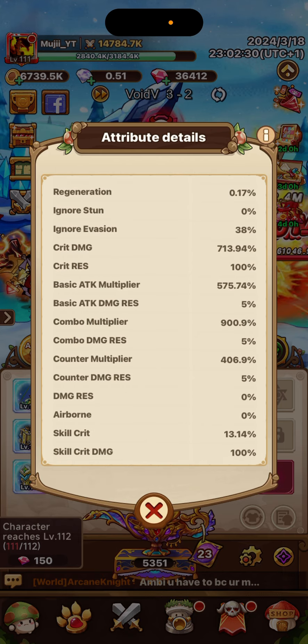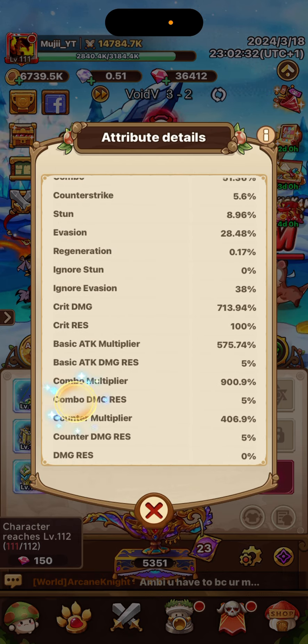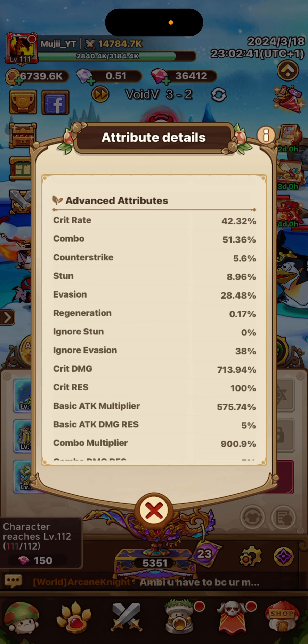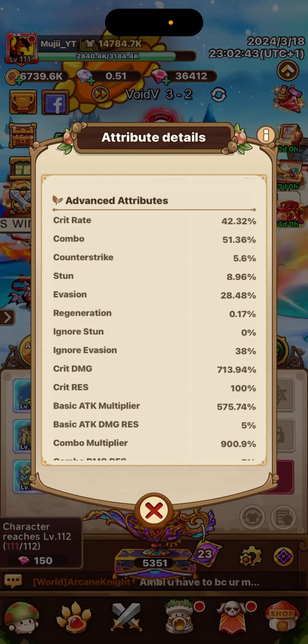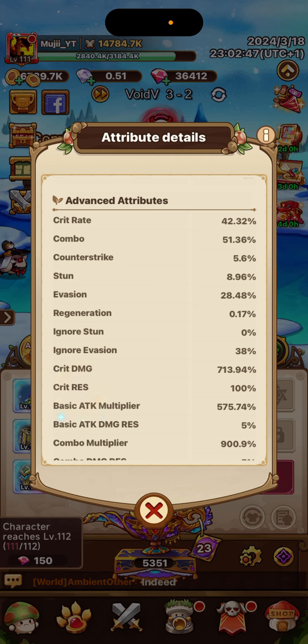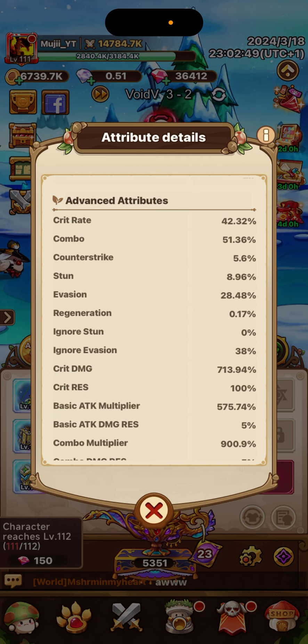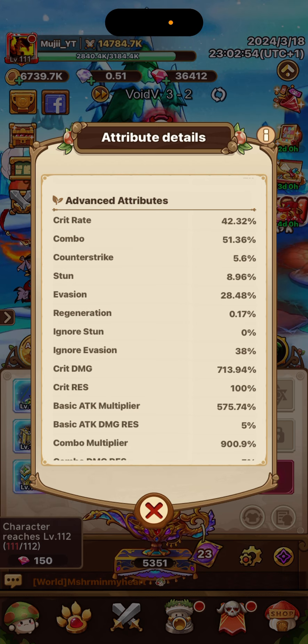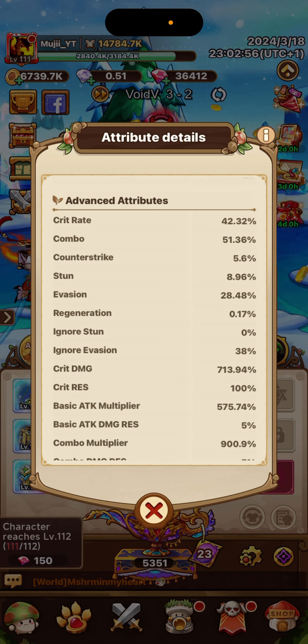Down here we can see my skill crit — we don't need skill crit. Skill crit is a no-go. We're going to be looking for just crit and crit combo, because that is a basic attack going in. Crit is not, but combo — that is basic attack multiplier plus combo multiplier going in on the same one. Crit rate — you have your crit damage going in on that one. So if you just keep it on basic attacks, that is much better.